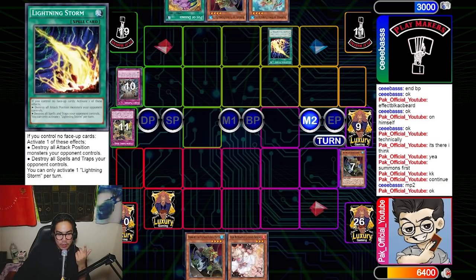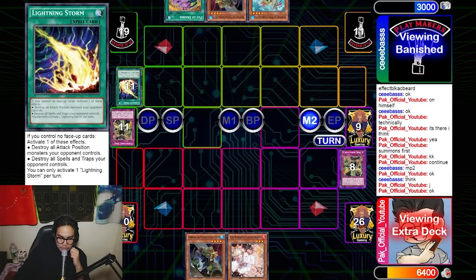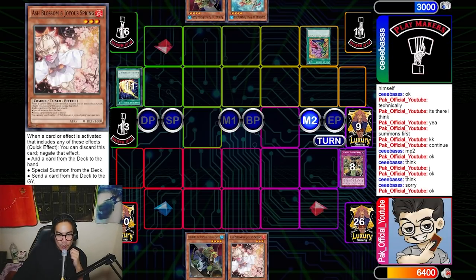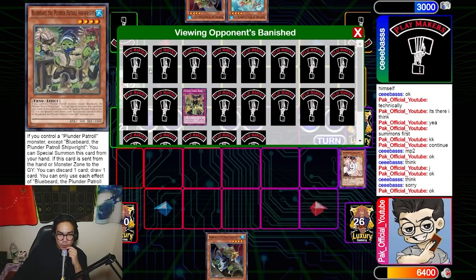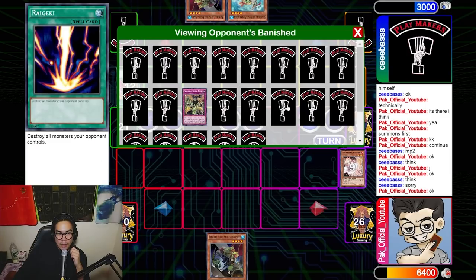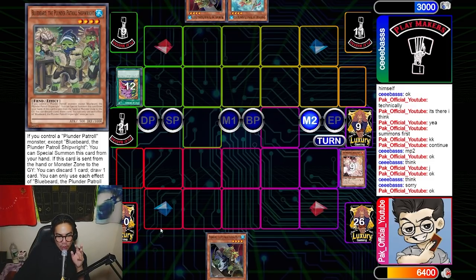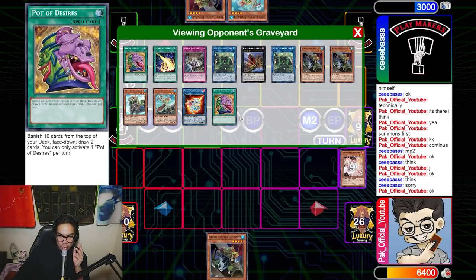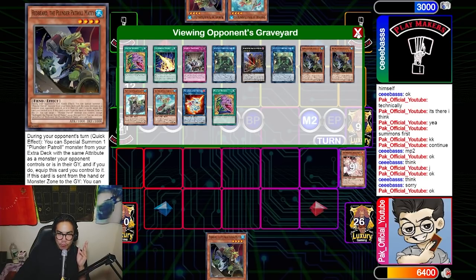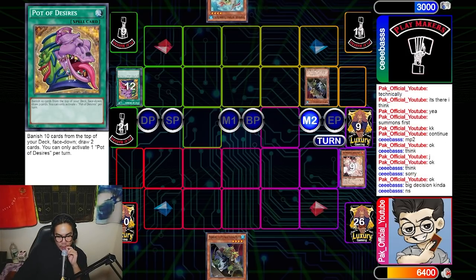Unfortunately I get punished again by Lightning Storm — he literally had everything. This is exactly why it was so important to OTK him instead of letting him live a turn. He activates Desires again, but I drew into Ash so I was able to Ash his Desires. At this point he's banished an insane number of cards — I count 14 out of about 20 cards in his banish pile are Plunder cards. With two in hand and four in grave, he barely has any Plunder cards left.